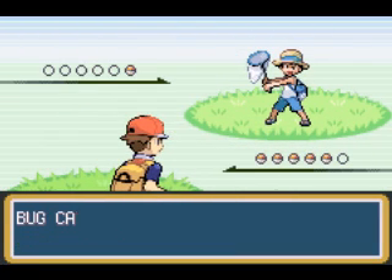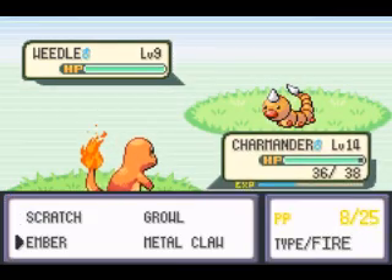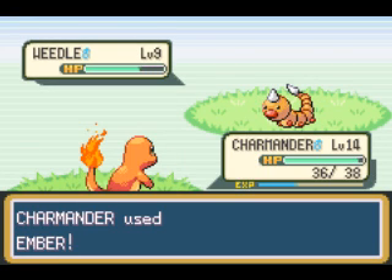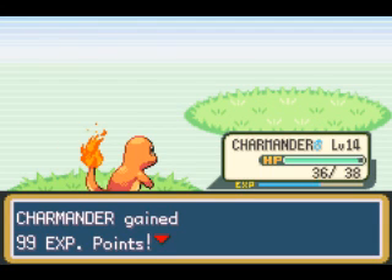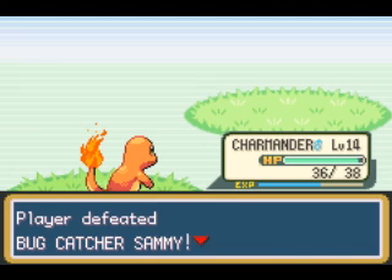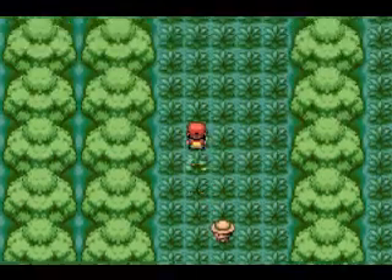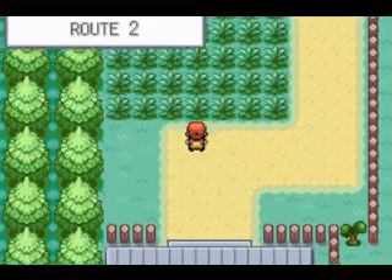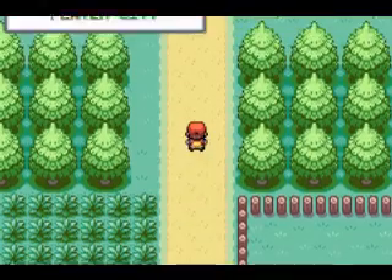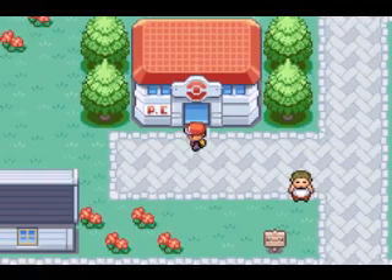Bugcatcher Sammy has a Weedle at level 9 — watch out. Okay, that was Bugcatcher Sammy. Made it out, cool. We don't need to talk to them, we just need to go to town. Pewter City. So next video we are going to evolve Charmander into Charmeleon and take on Brock. See you then, bye everybody.